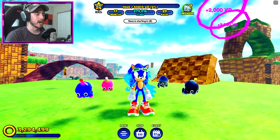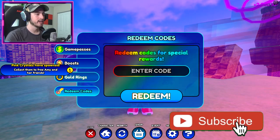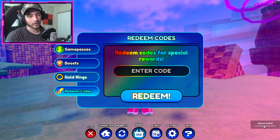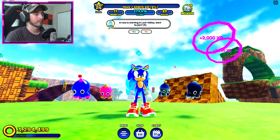Next one is Riders Sonic — this one's really easy. Open up your menu, go to Shop, go to Redeem Codes, and type in "Riders". I've already gotten it, but you will get the Riders Sonic character morph, which is super cool.